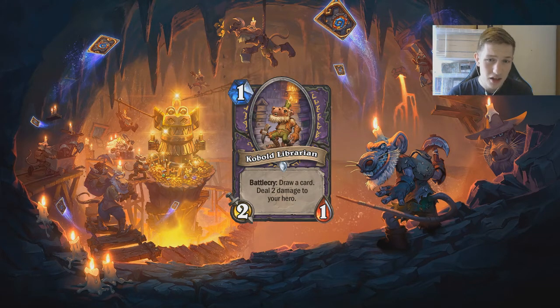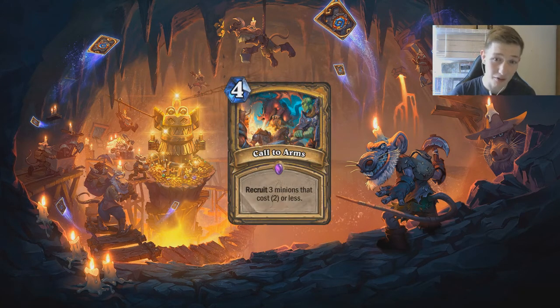In a deck like Zoo, you don't really care too much about the damage taken to your hero — you care more about board. This card is going to help you win board as a 2/1 body, and it's going to help you in card advantage. Having more cards means you get more decisions and can play on curve better in future turns. It's just a really powerful effect for its mana cost.